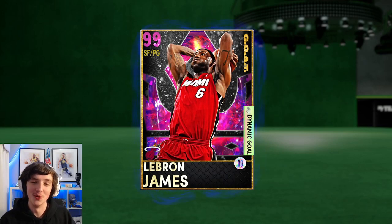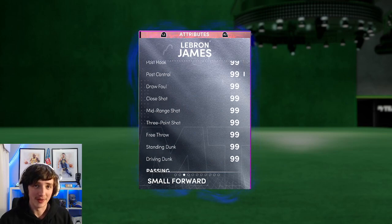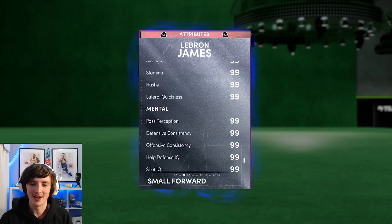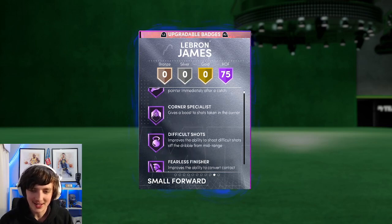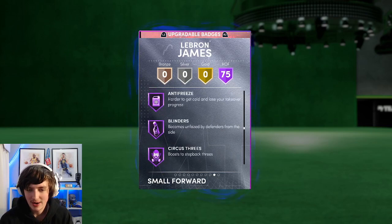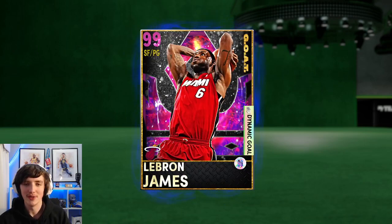Welcome back to a brand new video. Today I've got my hands on arguably the best card in the game — this Dark Matter GOAT 99 overall point guard LeBron James. Just have a look at this: 99 everything. There's no point looking at it individually — he's got 99 everything, 75 Hall of Fame badges, every single Hall of Fame badge in the game. This is end game.